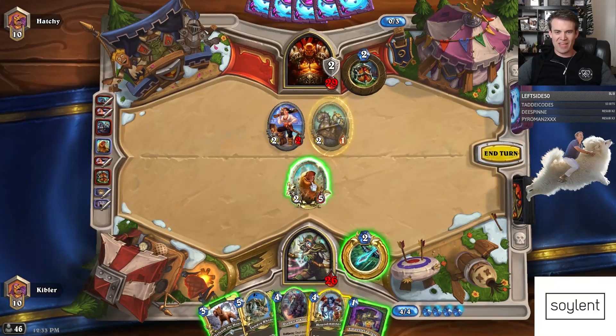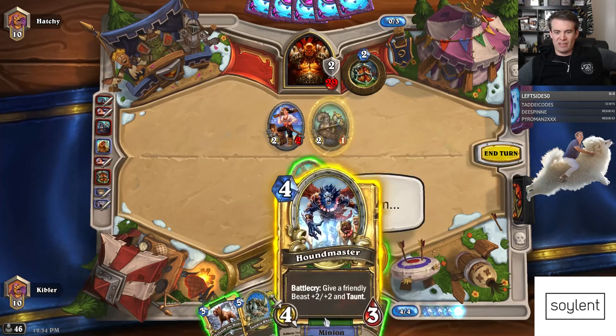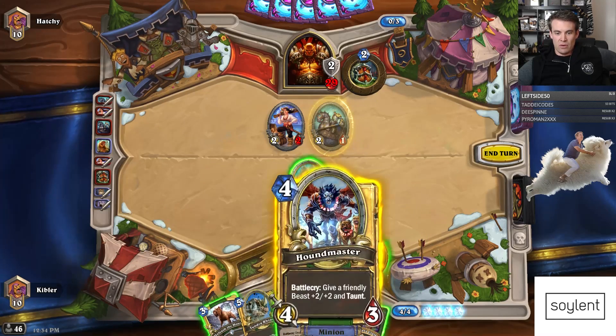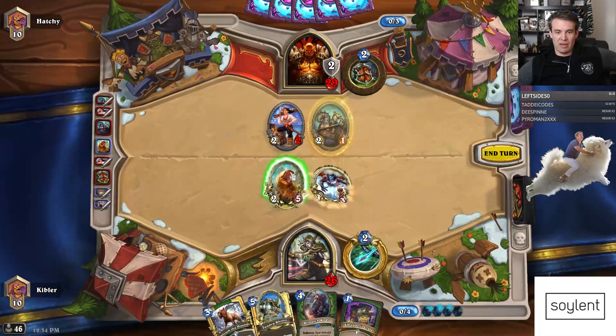I'm just gonna Houndmaster. I think I just go face. It's a 4-7. There's no reason to attack a minion, right? Like I can also just Dispatch Kodo this or something, but I can potentially like Smuggler's Crate and Dispatch Kodo, or even just play the Tundra Rhino. I think we just suit up. We're not gonna get it better than El Grubbe Grande.